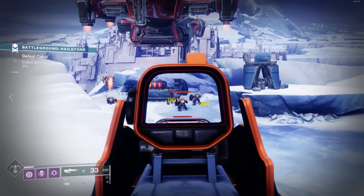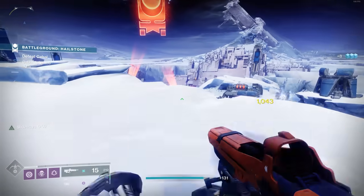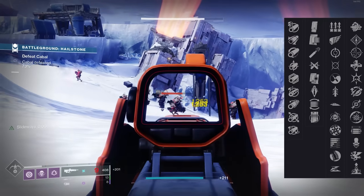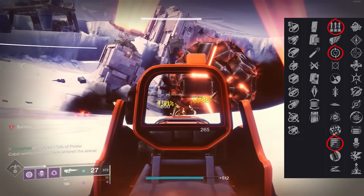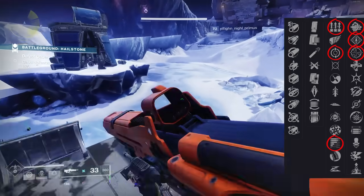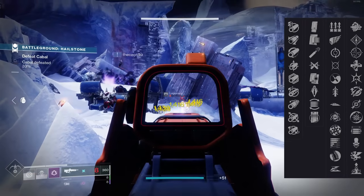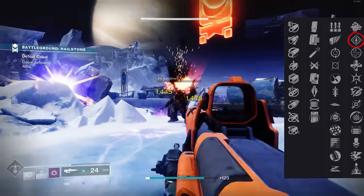For PvE, this weapon has gotten some pretty decent reviews, probably because it does Arc damage so you can pair it with things like Particle Deconstruction. There are so many ways you could take advantage of this weapon inside PvE. In that first column, things like Subsistence, Feeding Frenzy, or Surplus are what I'd go with. In that final column, whether it's Multi-Kill Clip, Rampage, One-For-All, Thresh, Dragonfly, or even Vorpal, there are so many damage-dealing combinations. You want to maximize synergy, so probably Feeding Frenzy or Surplus with Multi-Kill Clip, or Rampage and Subsistence.